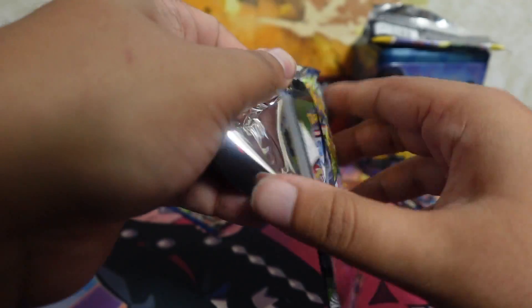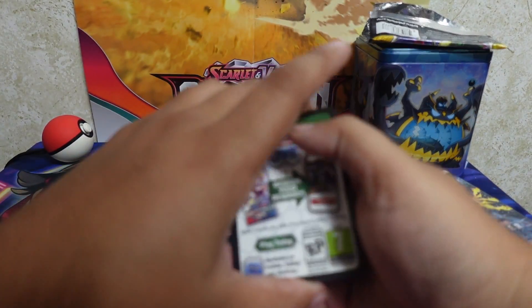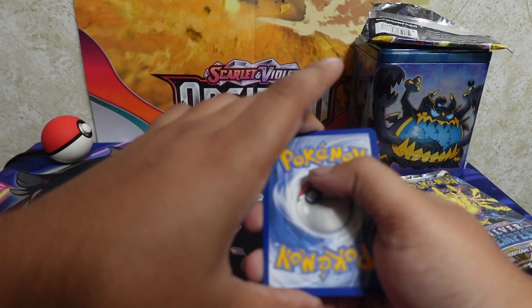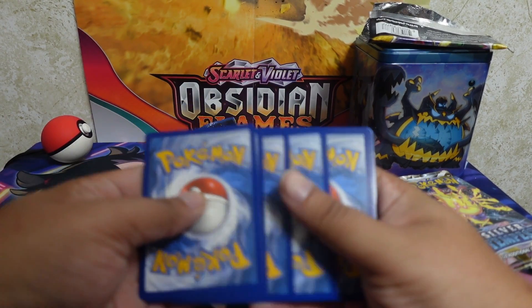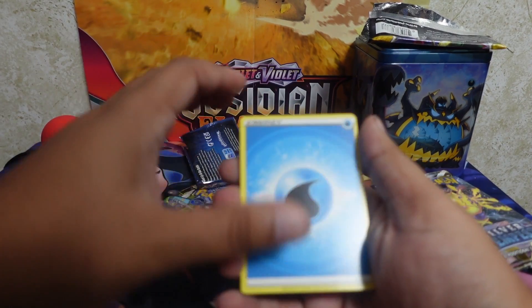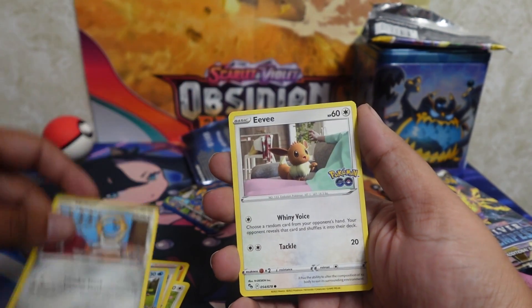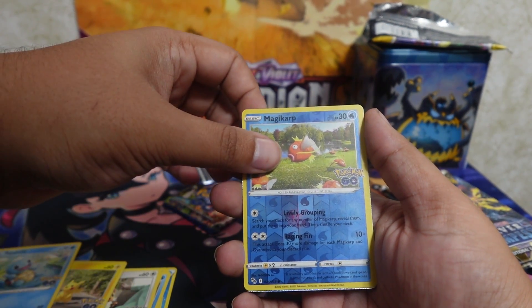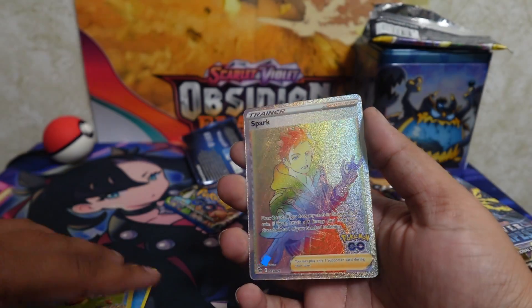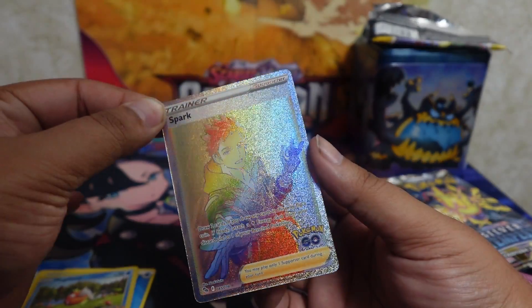Moving on. I'm assuming the chase card of this set is Mewtwo, right? I've never opened Pokemon Go packs so let me know in the comments — I might open more Pokemon Go packs in the future for this channel. Four to the front, grass, grass, this water — so we got Pupitar, Chansey, Spark, Magikarp, Meltan, Eevee, Pikachu again, Squirtle again, Magikarp, reverse — and Rainbow Rare Spark! Let's go, first big pull! Very nice.